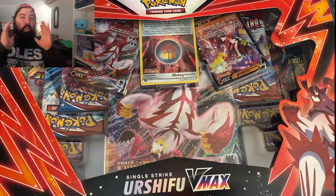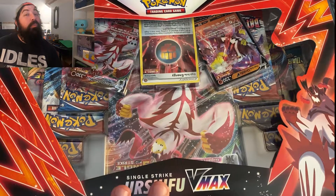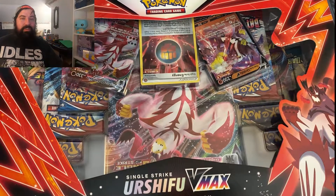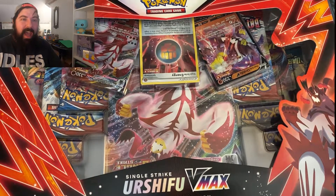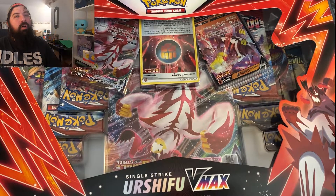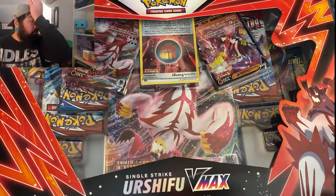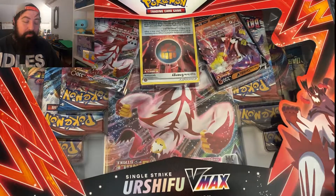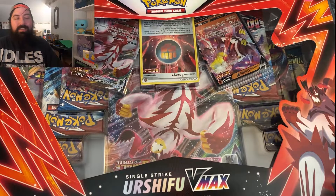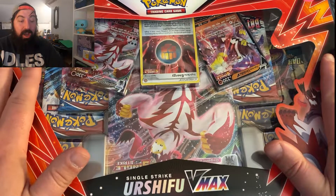Hey guys, JDB here. We just opened up the rapid strike box — that's what we're going to open up today. That is the Black Friday deal at Walmart right now. If you can go ahead and get it, they did have it online, but also check in-store where they sell your Pokemon cards. Mine's actually where the cigarettes are right now, which stops people from stealing. But besides all that, we were lucky to get one of each and we're going to go ahead and open it.